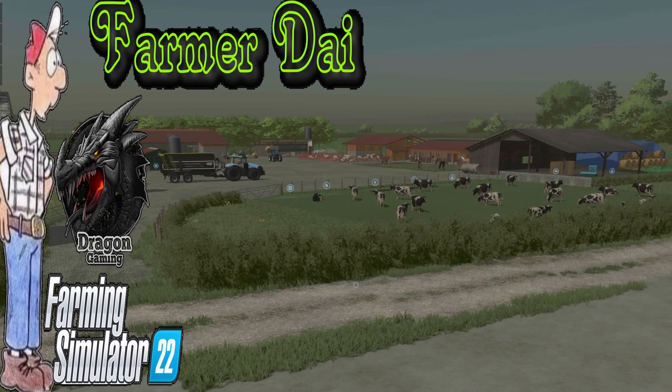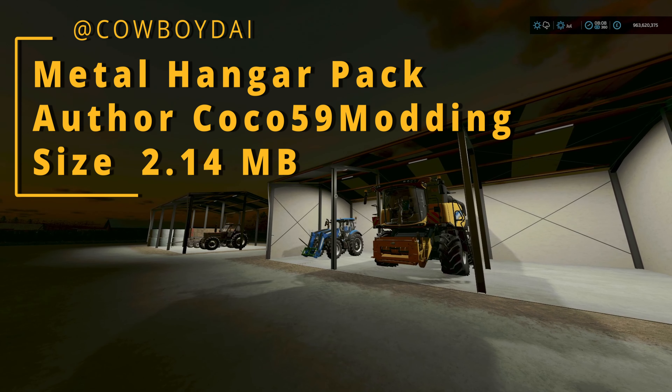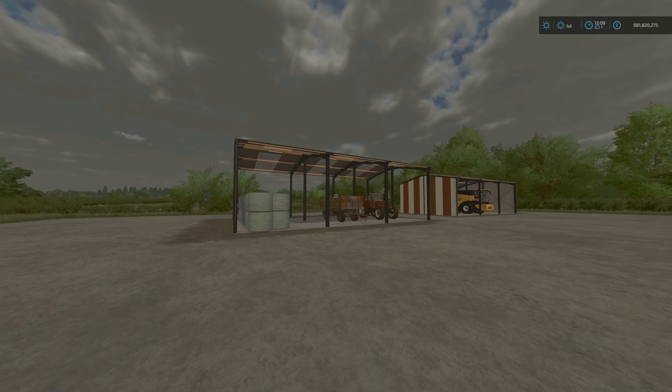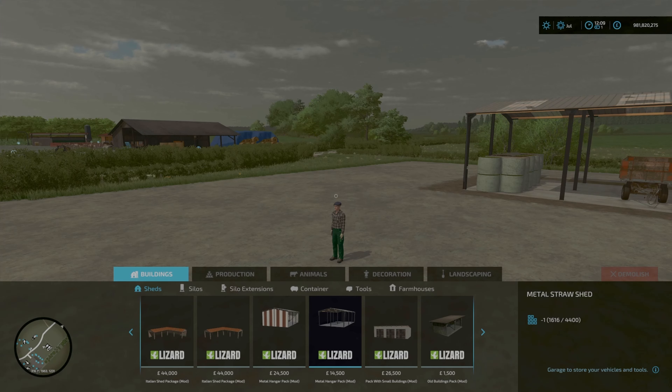Thank you very much to Metal Hanger Pack author coco59modding. It's 2.14 megabytes and we've got two metal sheds. It basically looks like a hanger you would find in an airport.